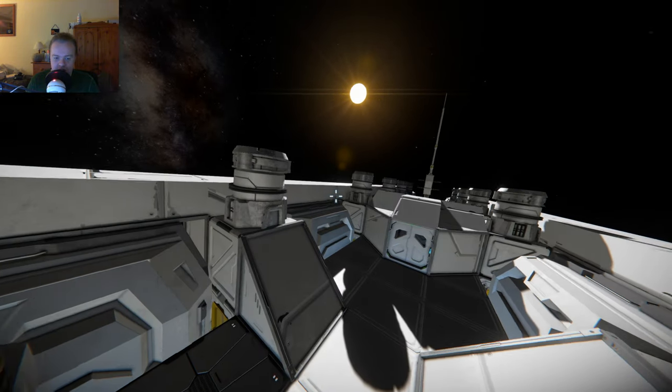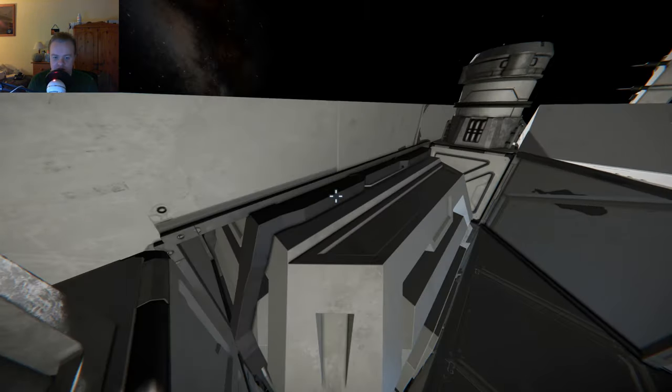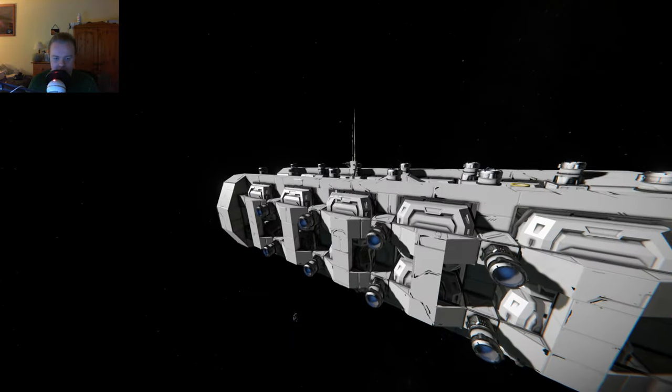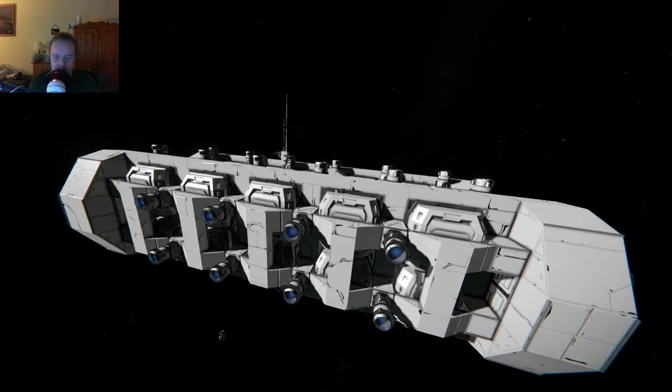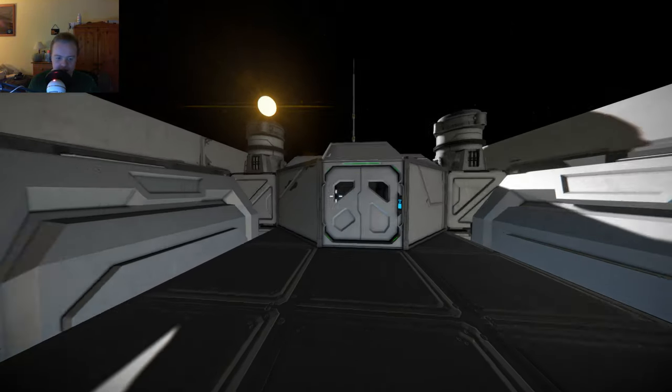Let's just quickly get inside this ship and show you what's going on, because it is very simple all in all. It is mostly just a huge amount of cargo, pretty much. Like, how many cargo containers are we talking about here? We have 20 large cargo containers, so yeah, quite a lot of storage.